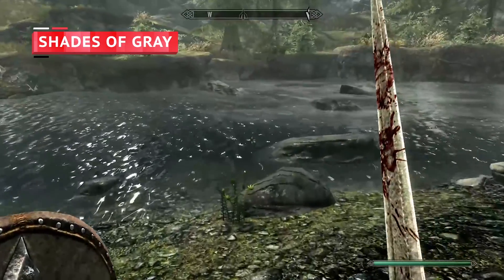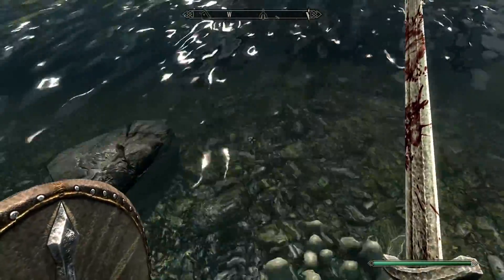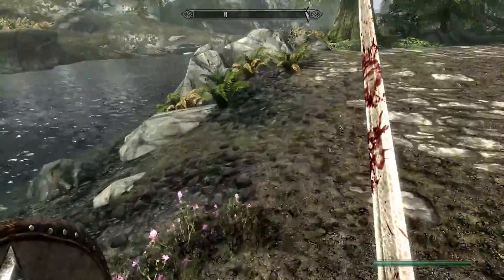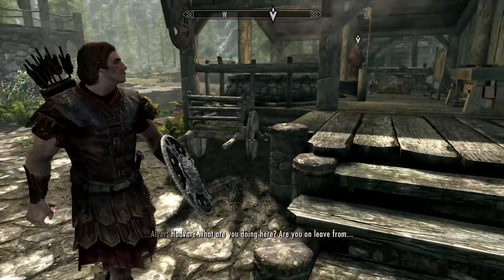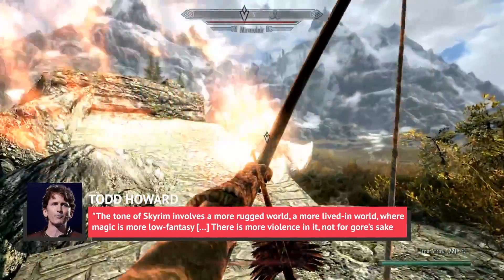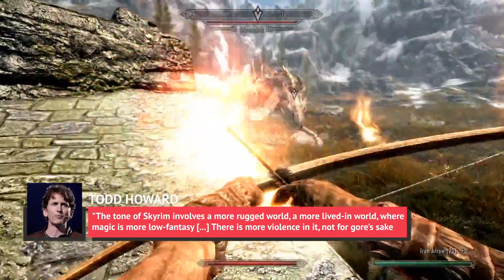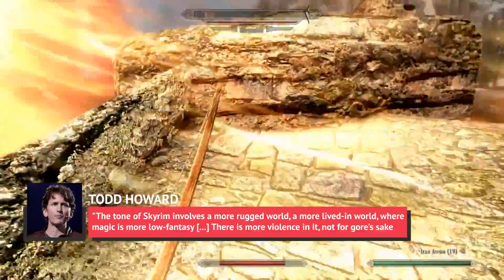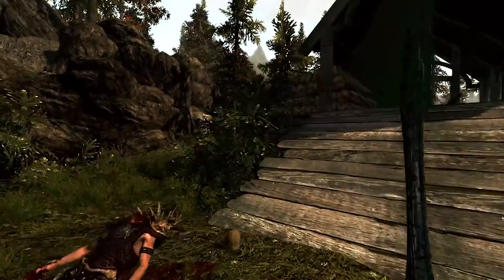As much as they offer us beautifully realized fantasy sandboxes to explore, Bethesda Game Studios makes games that actually reflect the world we live in. In July 2018, director Todd Howard told Gamasutra: "...the tone of Skyrim involves a more rugged world, a more lived-in world, where magic is more low fantasy. There is more violence in it. Not for gore's sake — there's not a ton of gore in the game, but it just seems like it would be a more violent place."